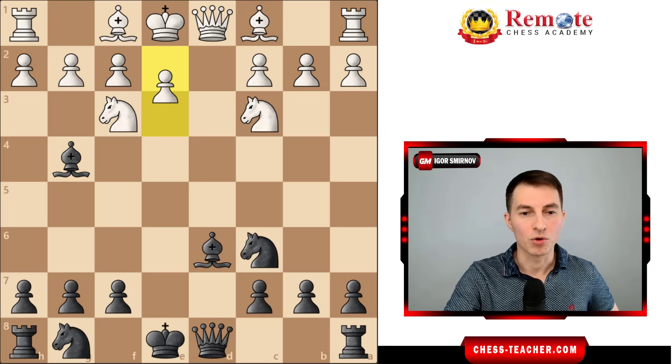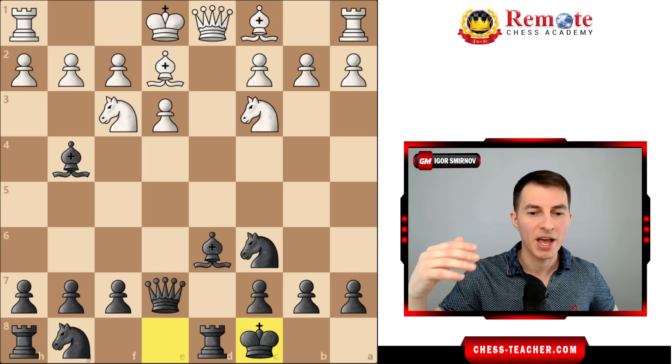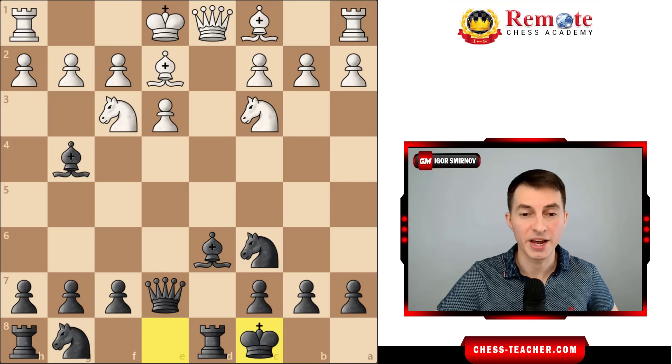For example, if white plays e3 - going over the most common moves of white here - and as long as you castle queenside, that adds more power to the fire of your attack. Now you've got this active rook on an open file, which is always going to be unpleasant for white.